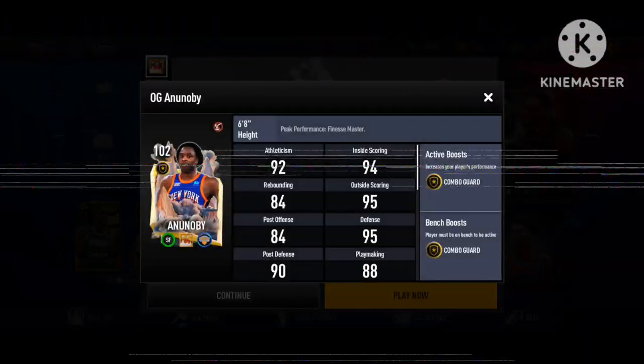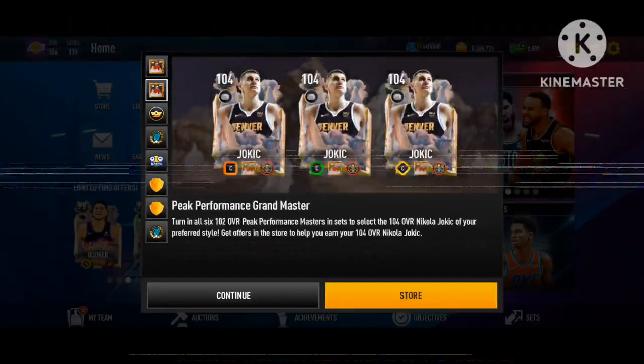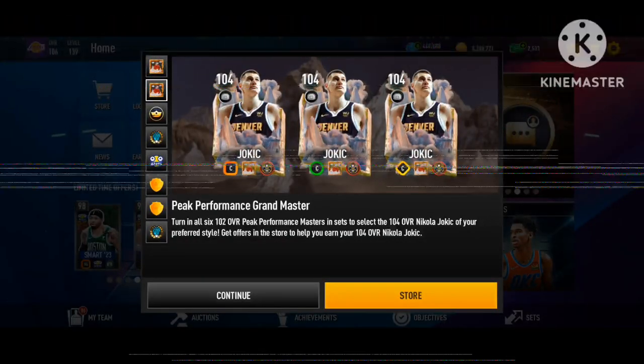We also got OG Anannobi at forward giving a combo guard boost — he looks pretty good. Now let's move over to the grandmaster at 104.